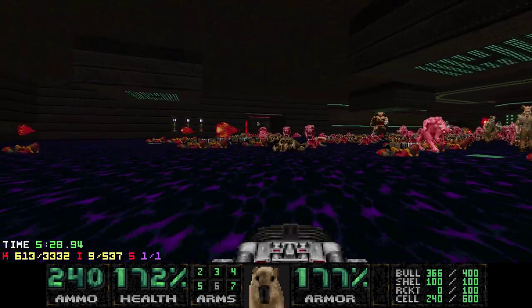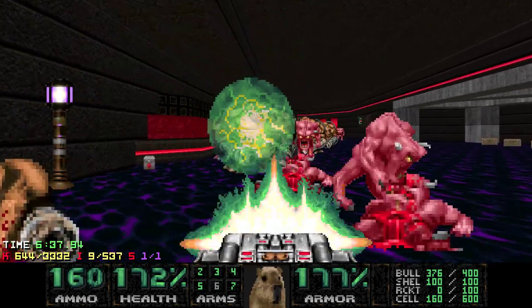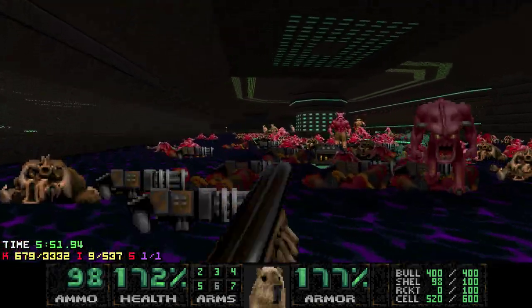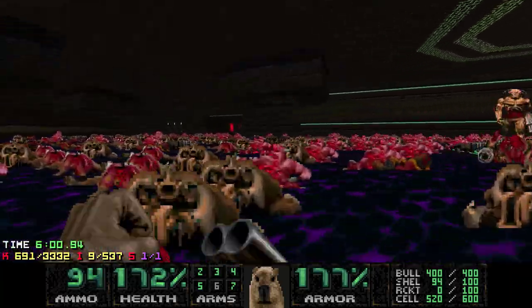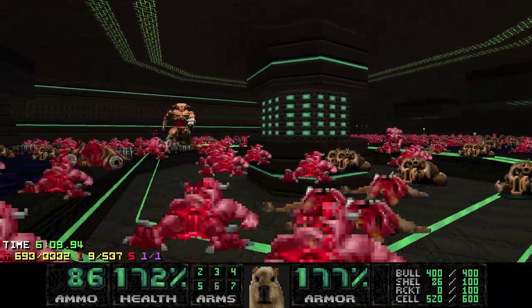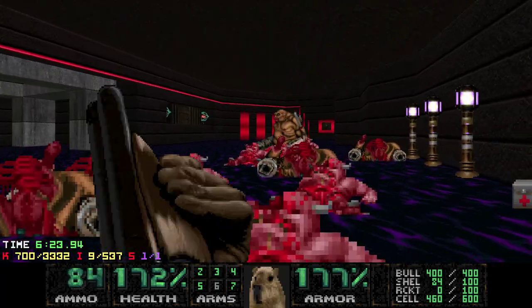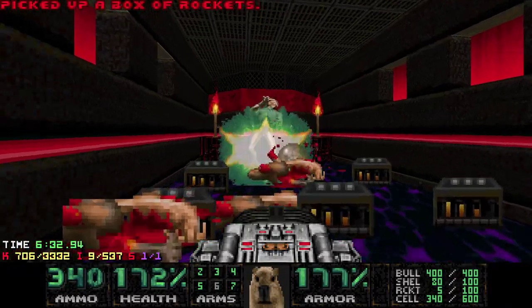I think the Cyberdemon just killed it. I like to use some BFG ammo here. The Cyberdemon beams are really good at helping you clear out this area, since everything is pretty easy for the Cyberdemon beam to kill — no Cacodemons, no Revenants... well, there are some Revenants actually, but they're usually out of the fight quick. Now when you step here, you want to be careful of an arch-vile trap.